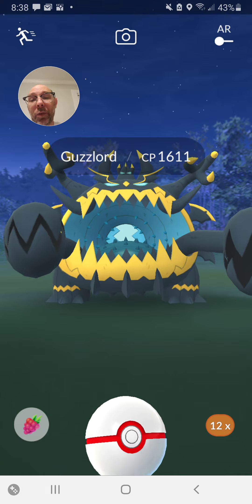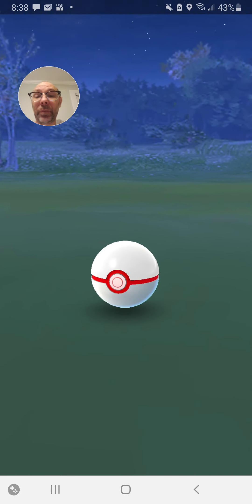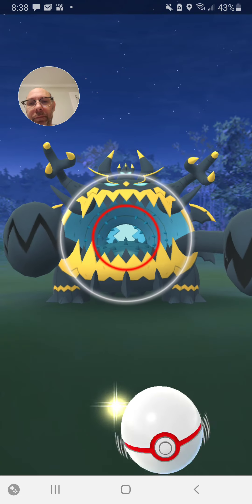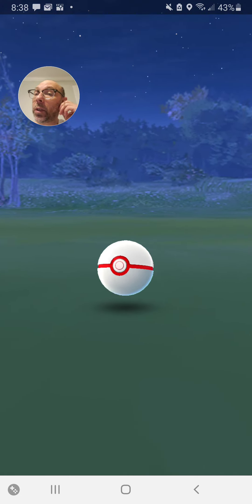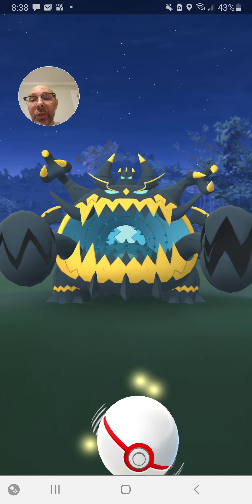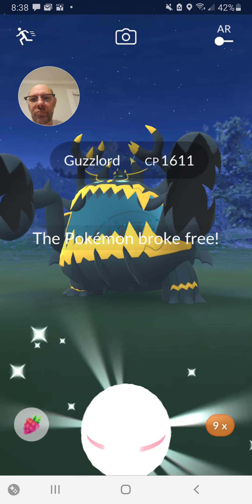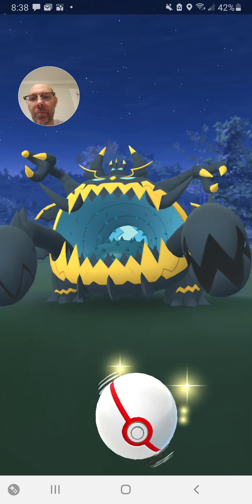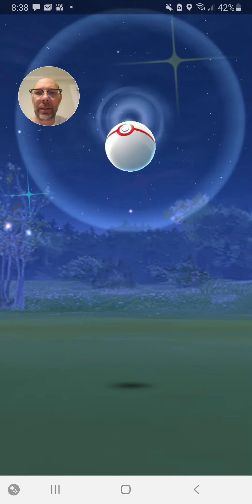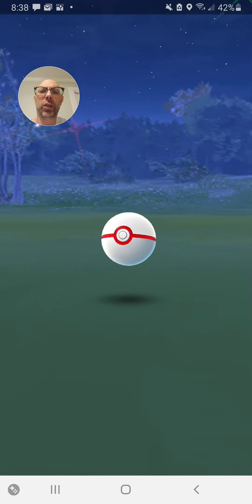I don't like Guzzlord anymore. It's a 1611. Getting better — getting in that zone. That's the important thing. That was almost an excellent throw. I just got to get this one. It's a little bit smaller. Trying to catch my very first Guzzlord. I am certainly wasting too many balls doing this. That should have been an excellent throw — it cheated me.